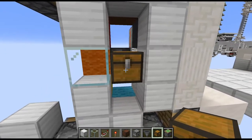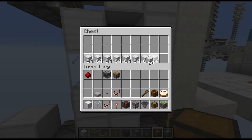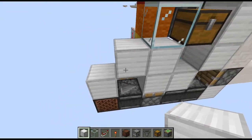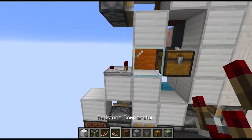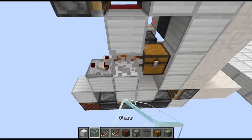Place a container like a chest right in the middle of this feed tape here and fill it completely with items - we want a signal strength of 15 when we read with a comparator. Just place a block here hovering above this observer there and place a comparator on top, which will output a signal once we have a full block in between here.